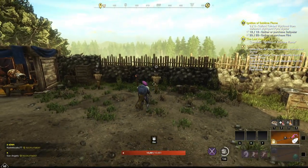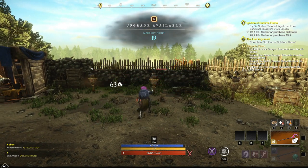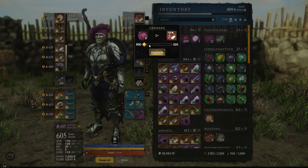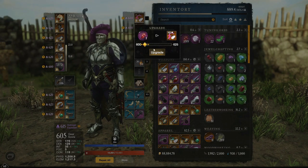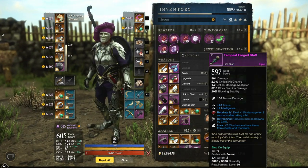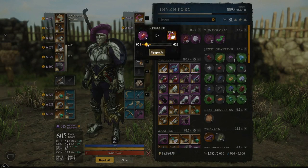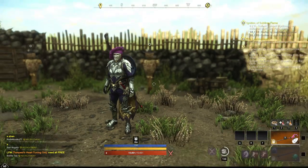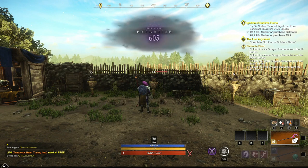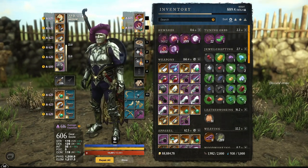At 600, we're hitting for 572, 572, and 780 on a crit — so base is 572. Let's go up to 601 and test slowly first. At 605 we're getting 577, so with five gear score points we got five more damage.